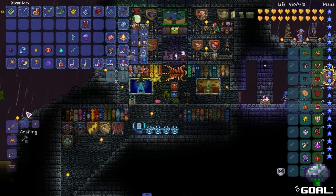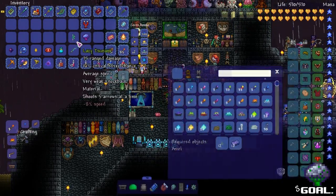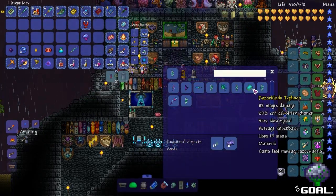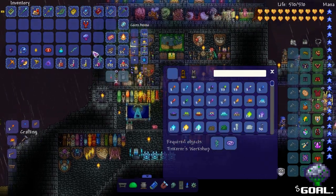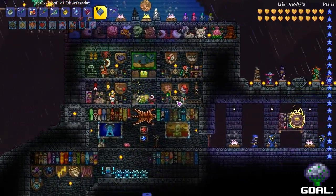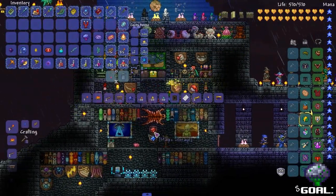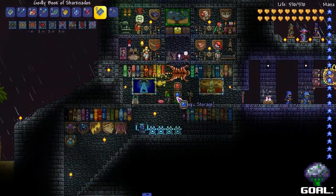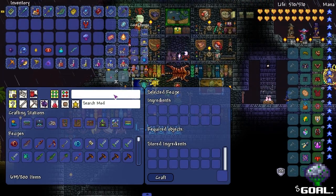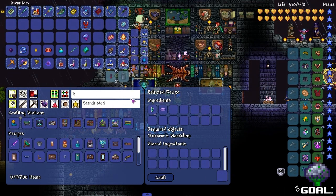We're gonna do the thumbnail for the video. We got the shrimpy truffle — we need multiple razor blade typhoons, but I can use the boss loot swapping thing. I type in typhoon — there you go, just swapped, just like that. Now we got the typhoon.